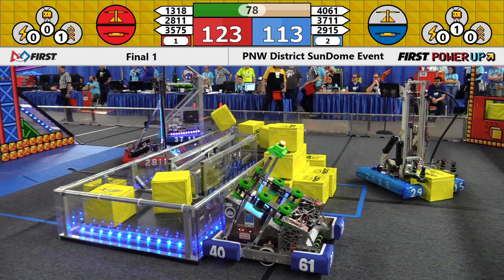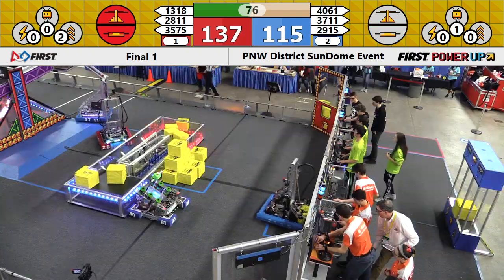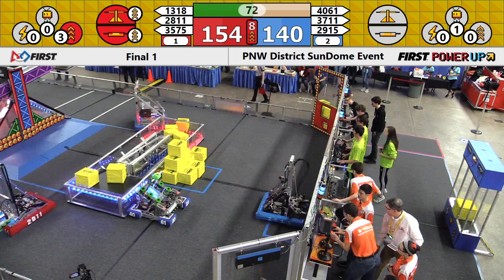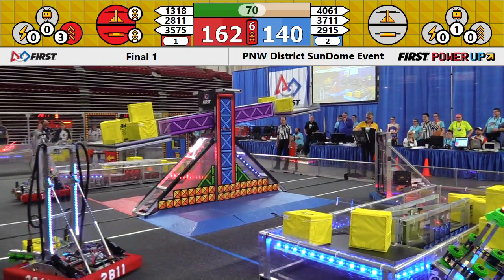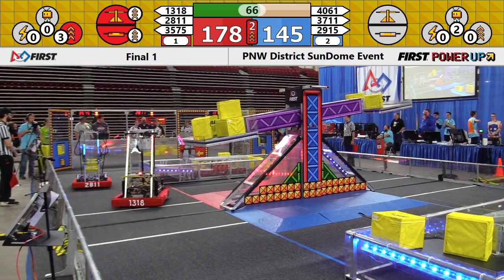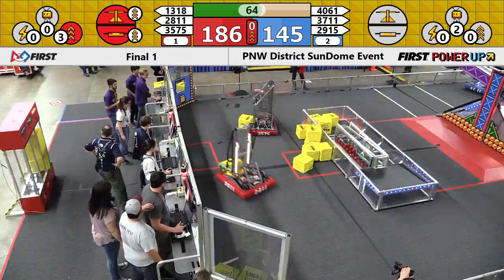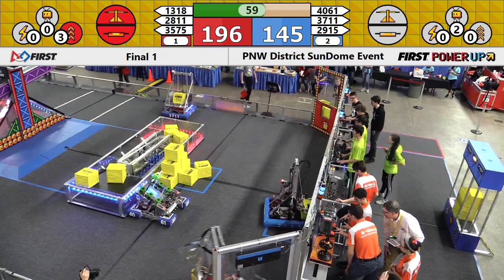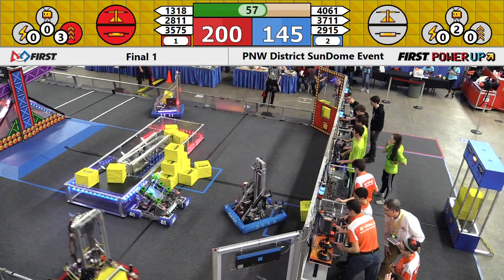We've got a problem down there on the blue side. It looks like we've got a robot not working — that's 40-61, the Cyborg Machine. 40-61 not moving at the moment. Hopefully the drive team is able to take control. Right now it's three red robots working, two blue robots working. FTA is there and shows connectivity, but something may have come loose inside that machine.